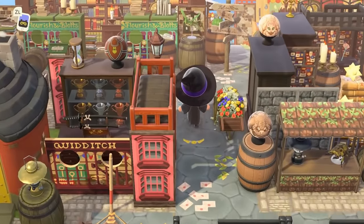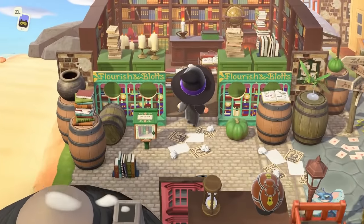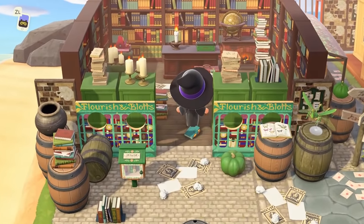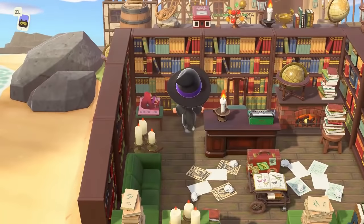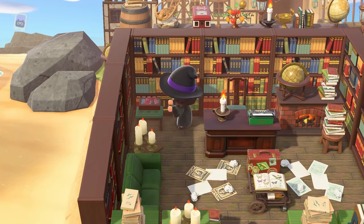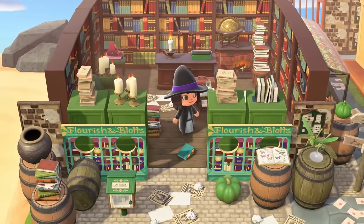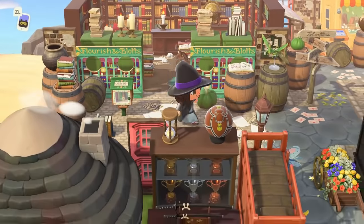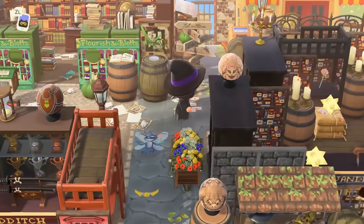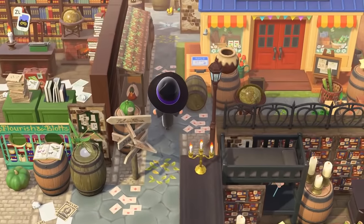Even just look at these standees — the circles make for perfect windows for the wands displayed in them. Amazing! Back here we have Flourish and Blotts, where you can come and get your spell books for school. Absolutely amazing — even the detail of the pop-up book open, with what is probably a dragon. We aren't even to the Hogwarts part of this island yet, we are still very much in the shopping district.